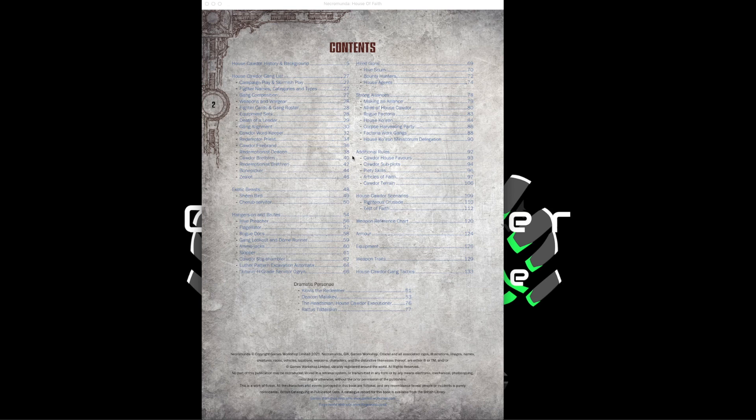The gang list is probably the number one reason to purchase this product. The table of contents shows different names for each level of fighter, as seen across all the house books. For Cawdor, you have the Cawdor Word Keeper as leader, the Cawdor Firebrand as champion, the Cawdor Brethren as gangers, and the Bone Pickers as juvies. There are no Prospects at all in this gang for either side, and that's because of the two different gang types available.